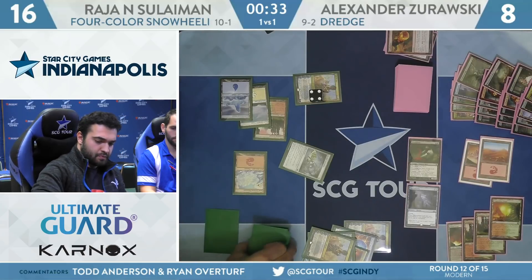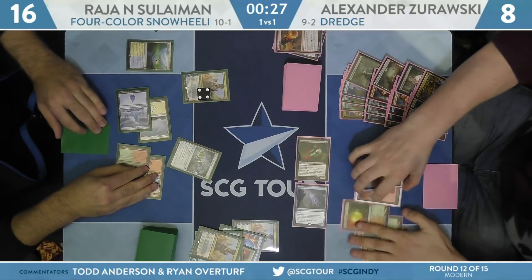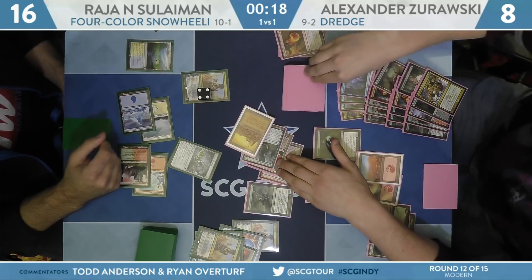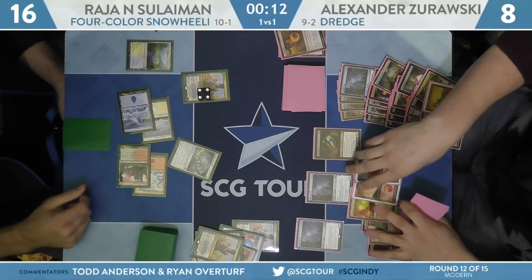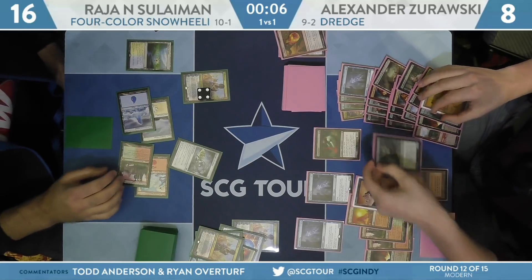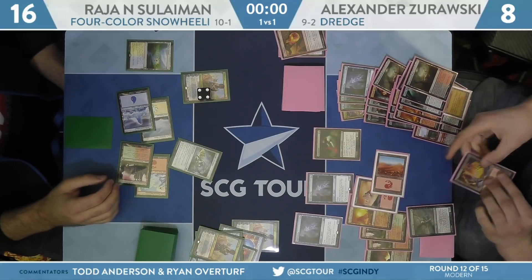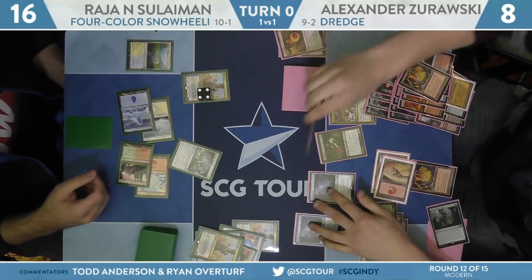Lands on casting Saheeli — puts it to 4, scries to the bottom. Plays Flooded Strand and passes. Zorowski at 8. Will dredge Stinkweed Imp: Merchant of the Veil, Bloodcrypt, Life from the Loam, City of Brass, and Narcomeba — hits Narcomeba. I don't think there are any Prized Amalgams to trigger — the one we've seen has been exiled. First cycle dredges another Stinkweed Imp: five more cards — a couple lands, Shriekhorn, Golgari Thug, another land. Nothing too exciting, but he still has a couple more Forgotten Caves and the potential to Life from the Loam cycle one more time.